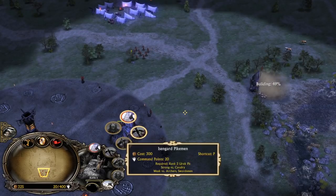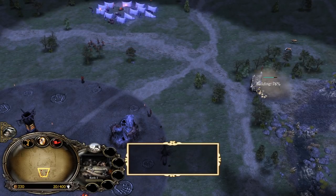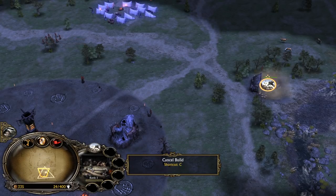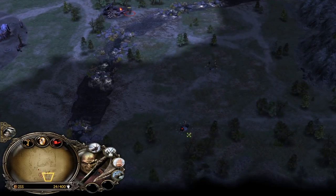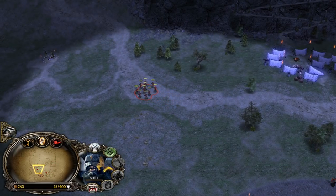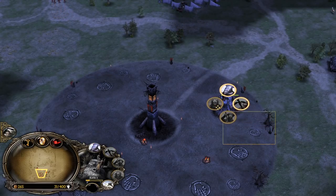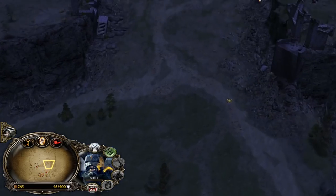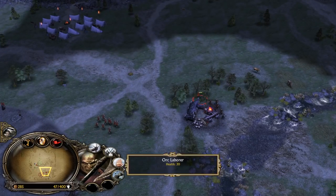We need to recruit additional Uruk-pits to level 2 as soon as possible because in this matchup we will definitely need some Pikemen to counter the Gondorites. Additional Lumber Mill workers - let's use one of them and send them to the bottom right side. We gotta catch those Gondor soldiers before they can reach us. Very important - we need to use the Uruk-hai for that as they are the fastest swordsmen in the entire game, and also the strongest.